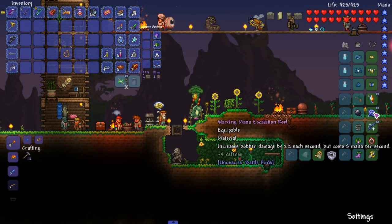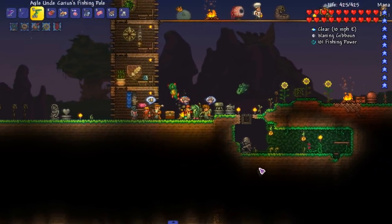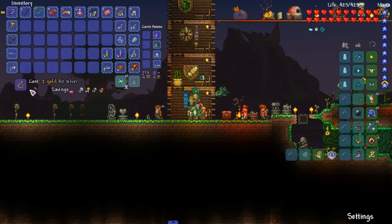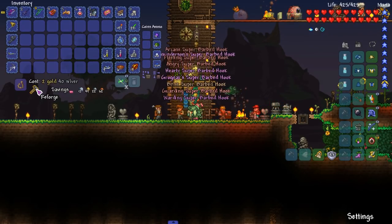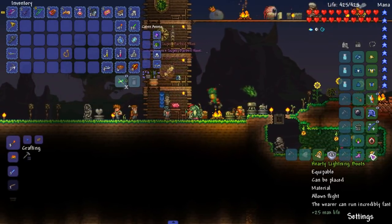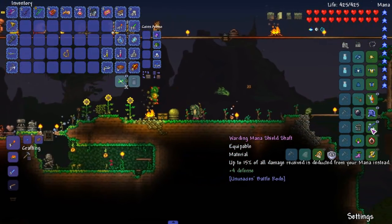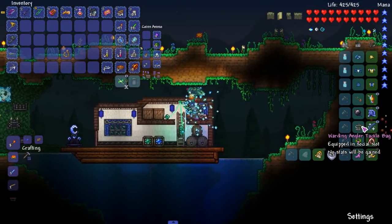We'll remove one of these accessories. Reduce your mana... increase bobber damage by two percent each second — these are all really good. I don't know which one I should get rid of. Let's just reforge this though. Oh god, don't make me spend a lot of gold. I need the gold, I'm broke right now. I really want to reforge but it costs a lot. Maybe I gotta find a way to farm gold.